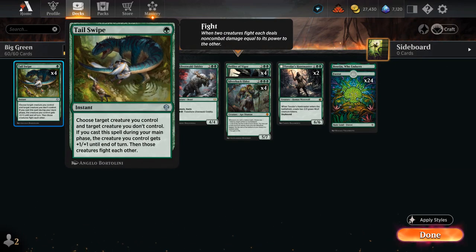We've got four copies of Tail Swipe as the final piece of the puzzle — a nice one mana removal spell to help us fight opposing creatures. It is an instant, but we often want to play it in our main phase to get a +1/+1 bonus.